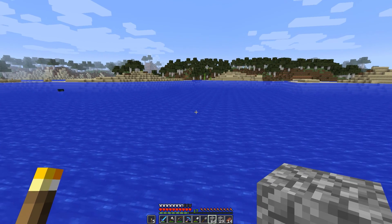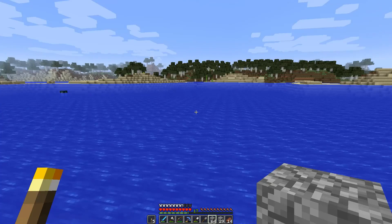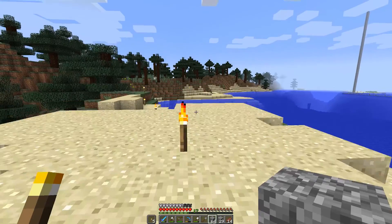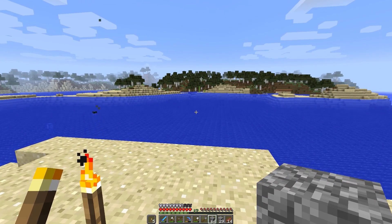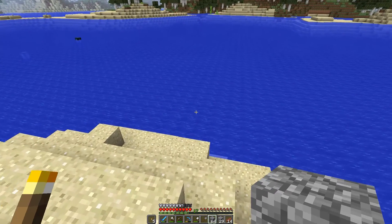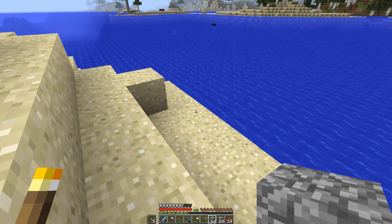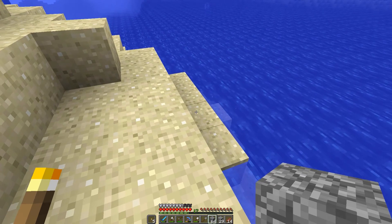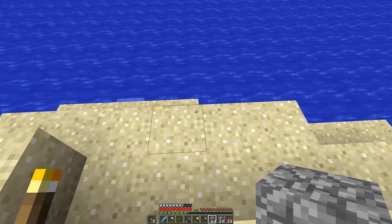But I also came to the conclusion that I don't want to use cobblestone here. This is sandy beach, and on the other side it's sand. Doing it with cobblestone seems so industrial. So I actually want to grab some sandstone and do it with that instead.